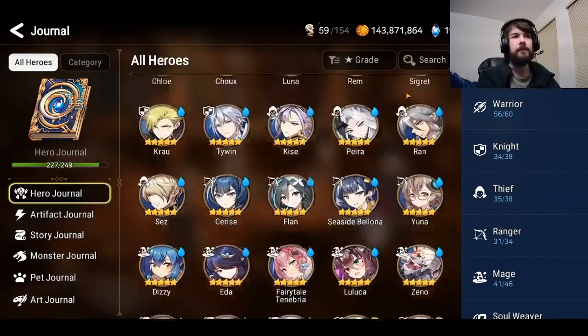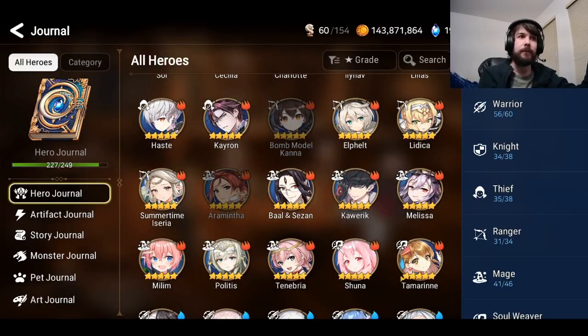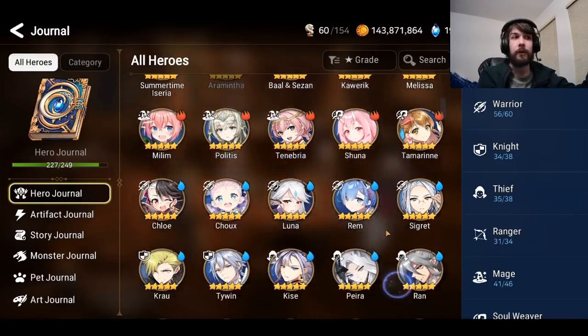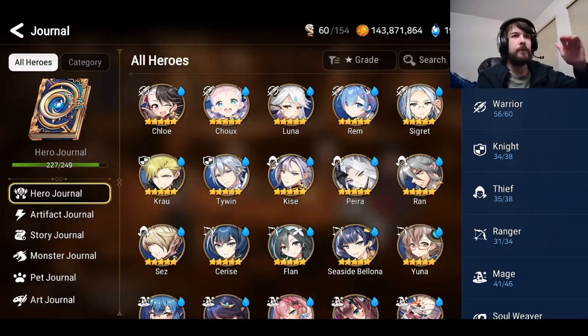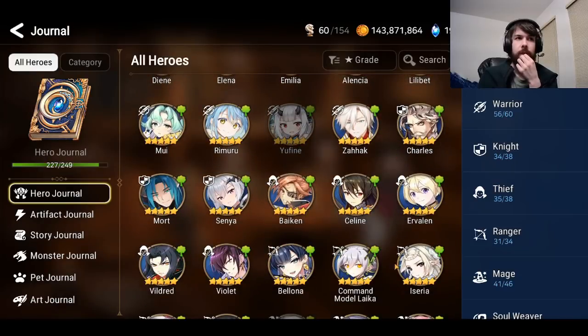That's pretty much all the RGBs. The main ones I'd recommend are Landy, Seaside Bologna, and Tamarin for a newer player — all very strong and useful in a bunch of different content. Tamarin is the goddess of PvE, while Landy and SSB are multipurpose in PvE and PvP and really strong for getting into PvP early. Backup options include Politis, who's very good if you're really endgame, and Kawaric, who's very strong at the moment.